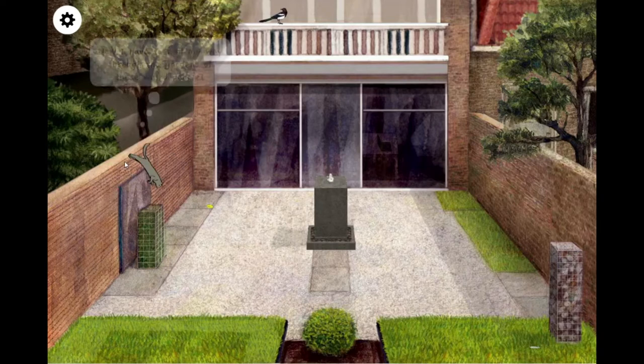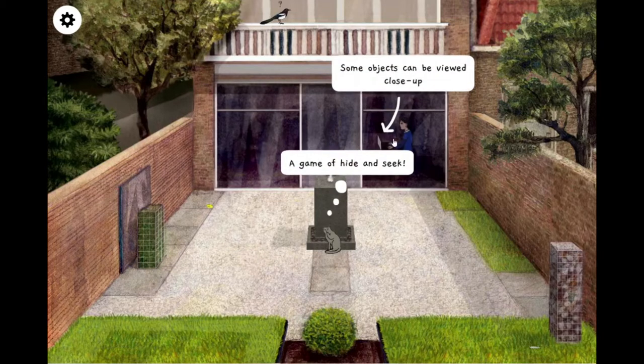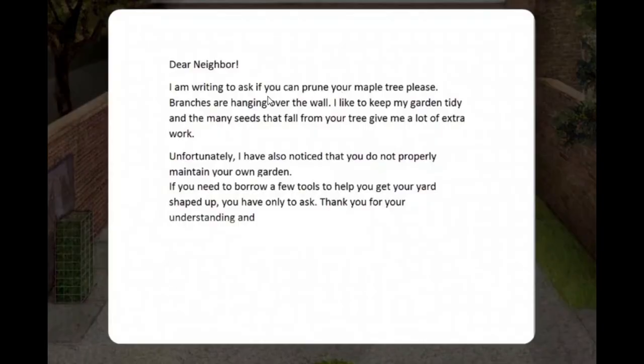Can I move? Oh, it's point and click. Right. Some objects can be viewed close up. It's a game of hide and seek. There's a letter: 'Dear neighbor, I was writing to ask you — could you prune your maple tree please? Branches are hanging over the wall. I like to keep my garden tidy and the many seeds that fall from your tree give me a lot of extra work.'